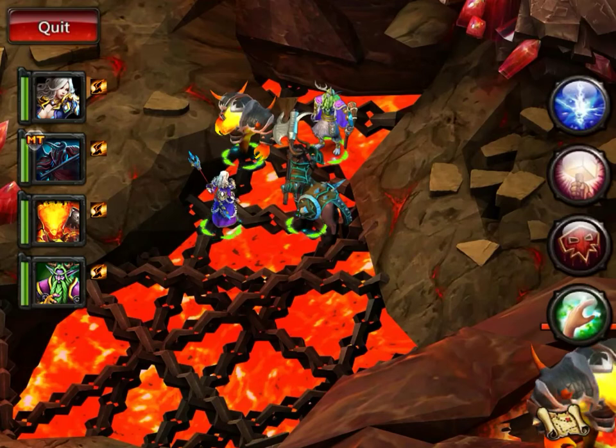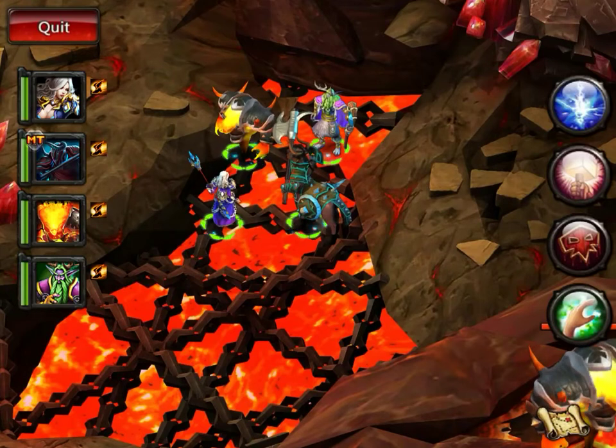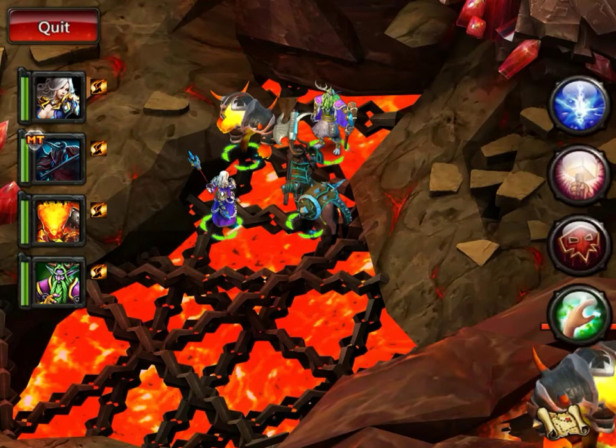Basically, thanks to one of my guildmates, Krennic, who came up with this strategy — awesome job, bro. What Baron does is he puts this flame on the ground, and we'll see that when I fight him at 75%, and you have to get out of it.